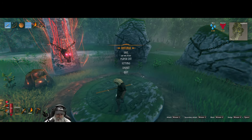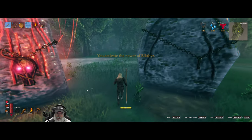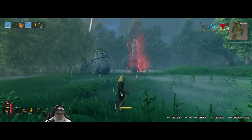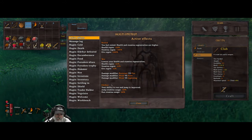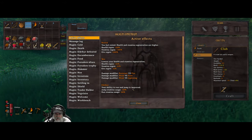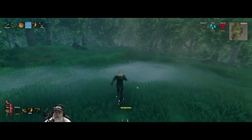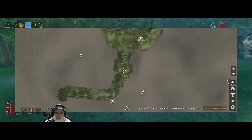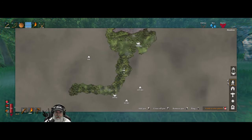So wait, okay — to actually activate the power it is F. What that does — doesn't it tell us what it does over here? Active Effects: your ability to run and jump is improved — specifically, jump stamina usage and run stamina usage is 60% less. Very nice! That's another Eikthyr altar right there.